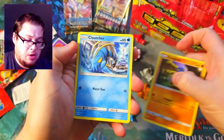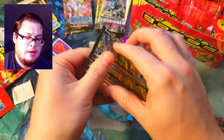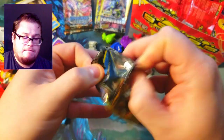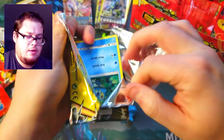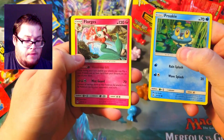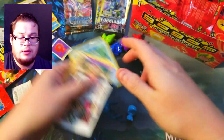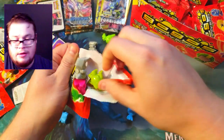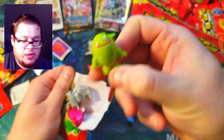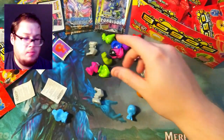Let's open up a couple of dollar store packs and go through them quickly. We'll just look at the middle one. A Froakie, a Feleris, and a Hoopa — that's cool but nothing really exciting. Nothing exciting so far. Oh, he's kind of neat — I like him, he's got the squiggly mouth. We got him before though, so it's a double.